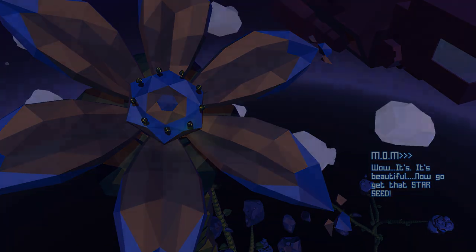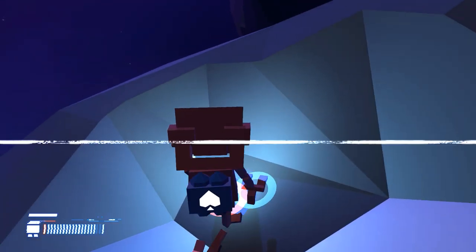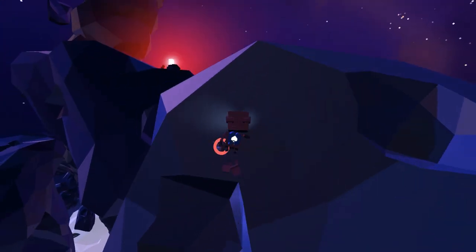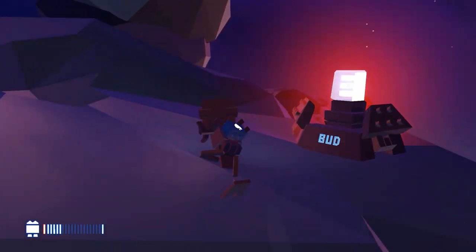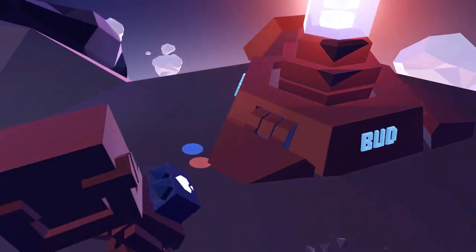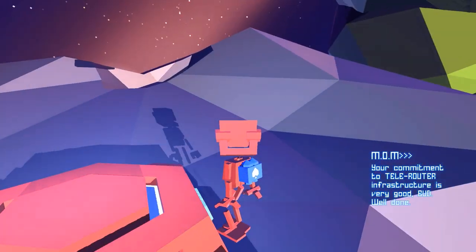Now go get that star seed. I got it. I got something else to go get. Can we scurry up this thing and then jump over that? I bet we can. Here we go — one small step for robots, one giant leap for Blitz. Woohoo! We did it. Grab you. Is this the first episode we didn't start at one of these? Might be. I promo'd that one down. Commitment — to tell the router infrastructure is very good, bud. Well done. I can't read. We gotta go up.